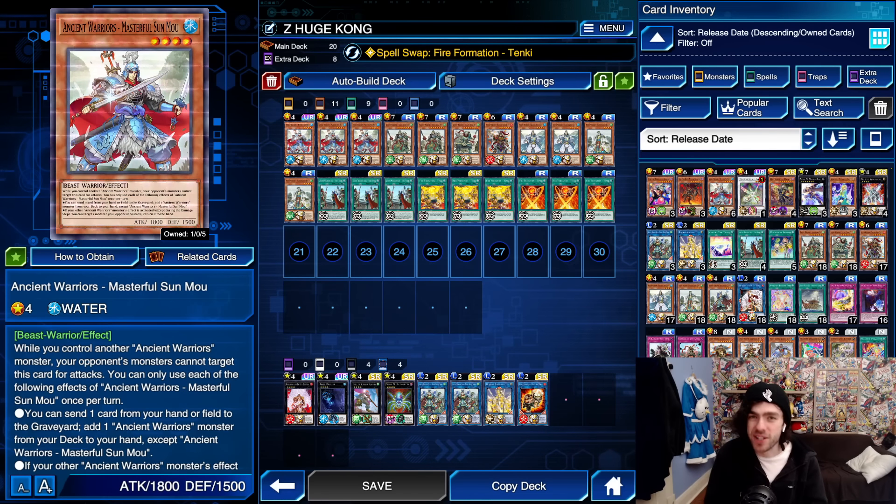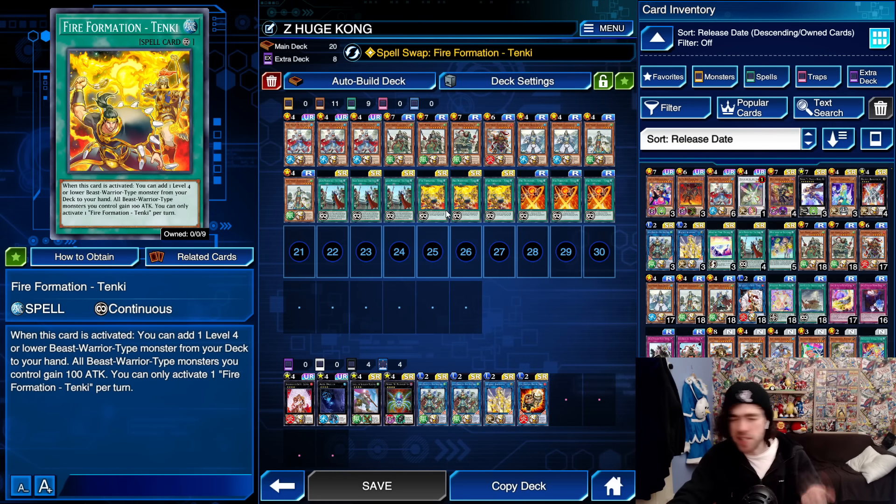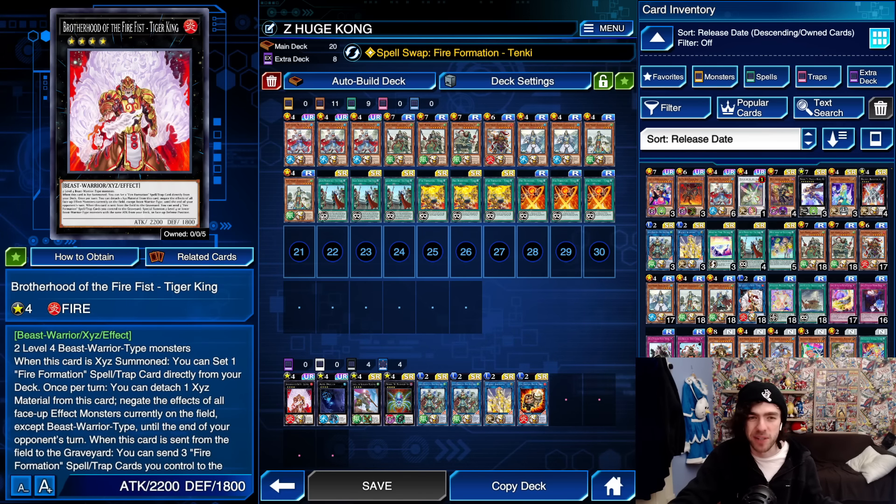Today's decklist is going to be your Ancient Warriors, and Art of the Beast Warriors — the type that likes to use a bunch of face-up continuous spell and trap cards. It's basically Firefist, if Firefist wasn't shit. You'll even notice this archetype is using a bunch of the Firefist cards; it's just a better version of Firefist.